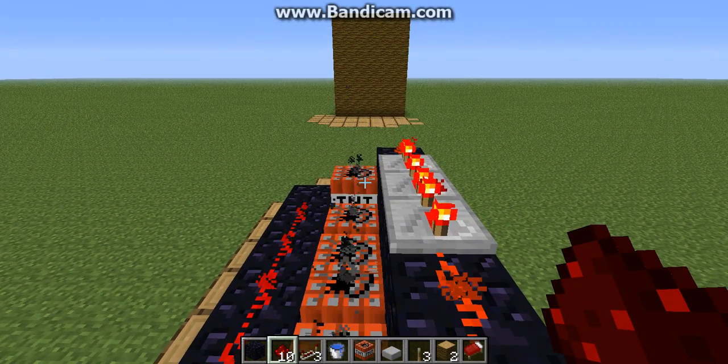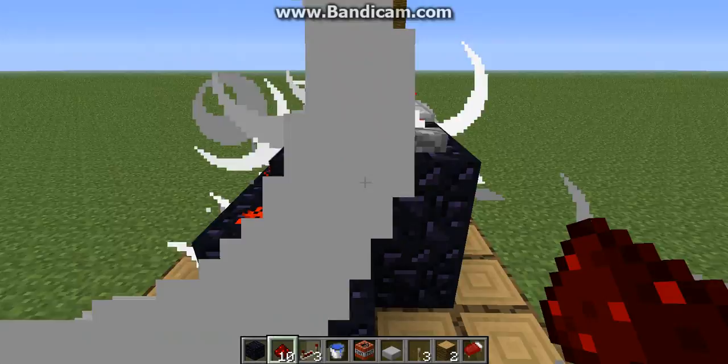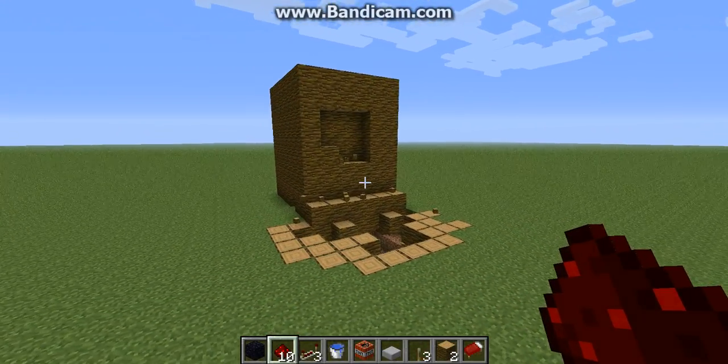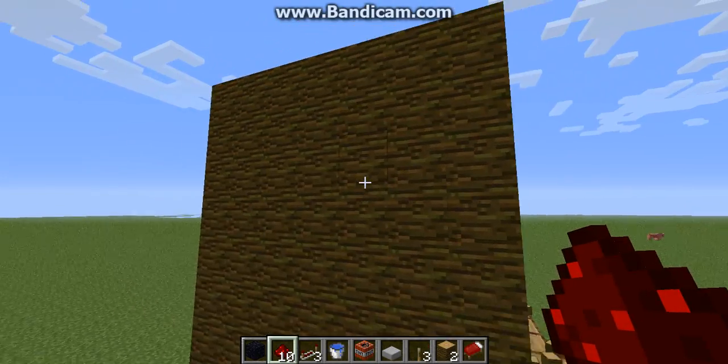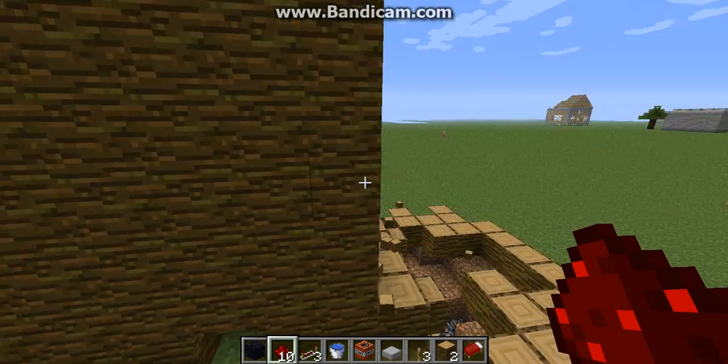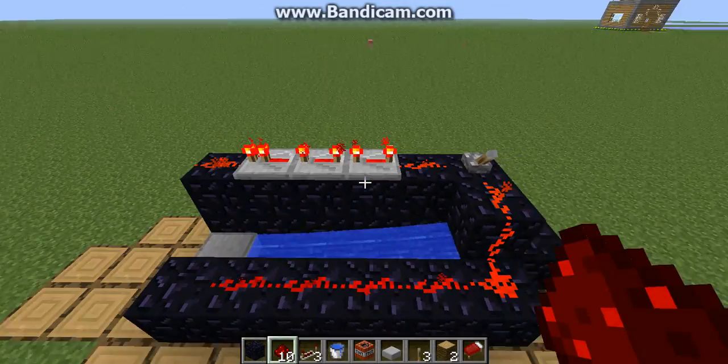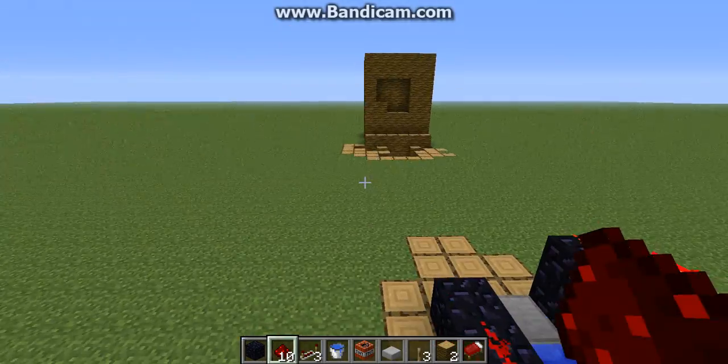Alright, now you wait — that one took a little bit longer to get set off. And you blow up and it shoots, and that is what it did to that block of wood. And see, your cannon is unharmed. So yeah, that's how you make a Minecraft TNT cannon.